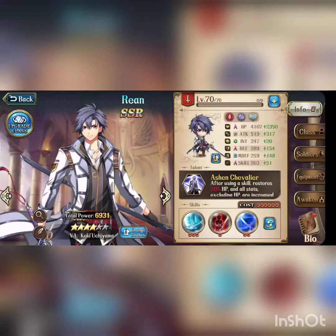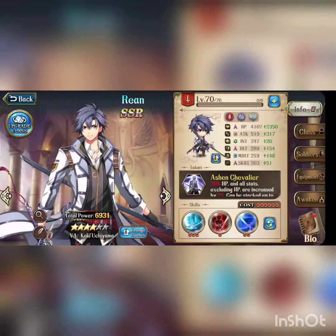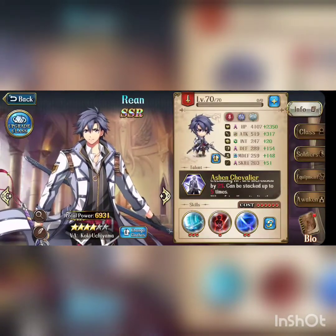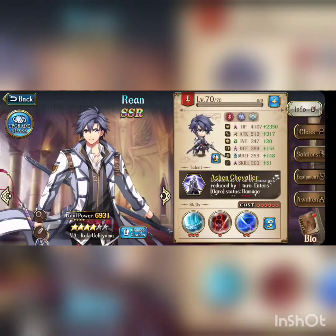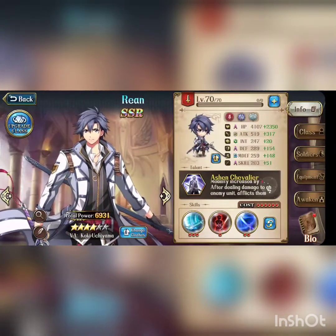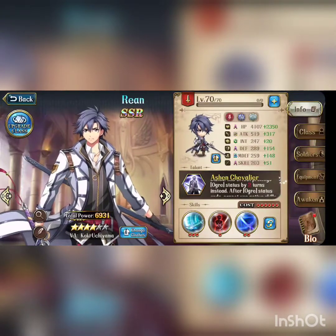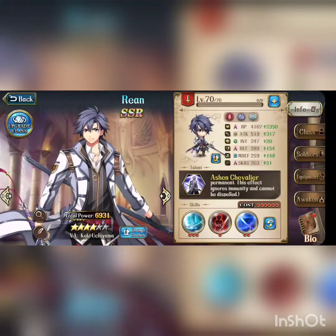Let's talk about his passive skill. After using his skill, he restores 20% HP — that's a lot, because you always want him using his AOE skill, so he's constantly healing. All stats excluding HP are increased by 2%, stackable up to 5 times. The second effect: when friendly units die, cooldowns of AOE skills are reduced by 1 turn and he enters Ogre status — damage increased by 30%, damage taken reduced by 30%, mobility plus 1, and after dealing damage to enemies, inflicts 1 random debuff lasting 2 turns. If already in Ogre status, this prolongs it by 2 turns, and he cannot use active skills for 2 turns after.